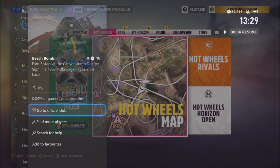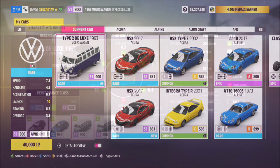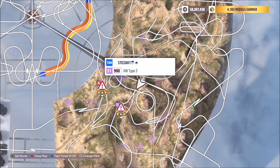This is the 1963 VW Type 2 Deluxe. It will set you back 40,000 credits from the auto show, but I'm sure most of you guys have it unlocked already. I've created a tune for you guys to use — it's called Beach Beat Achieve. The share code for this is 727 474 173, and this should hopefully make your life a bit easier.